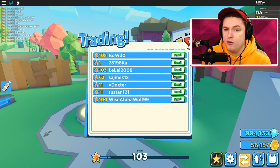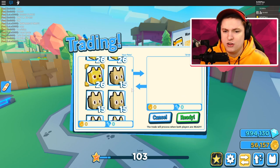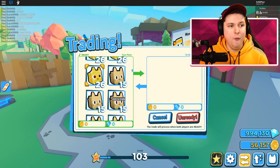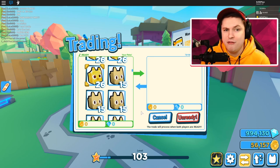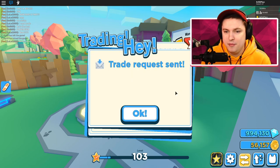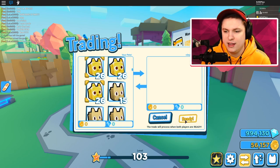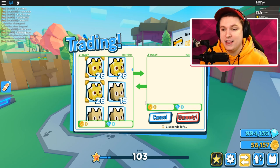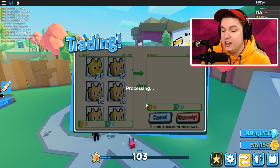Let me try trading a level 1 player and maybe give them a golden pet. I'll ready up — and it doesn't cost me anything. I'm not sure why it shows some coins and gems — maybe it's glitched. He canceled the trade, that's fine. I'm just going to give everyone in this server a few golden pets. Even putting in two pets doesn't cost me anything.